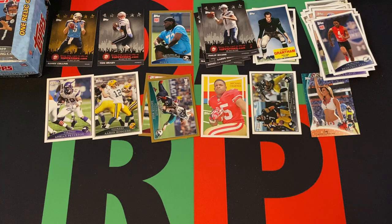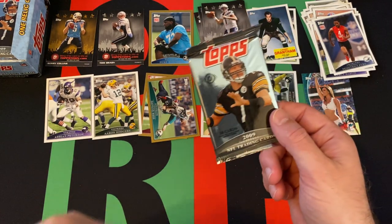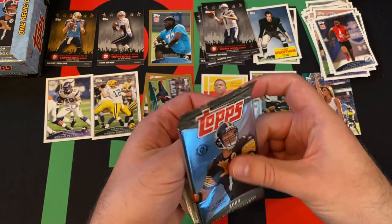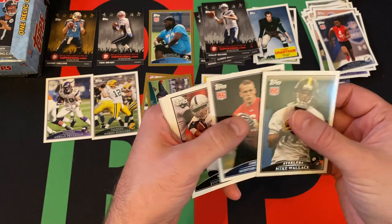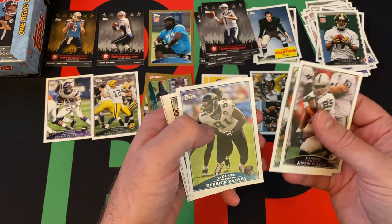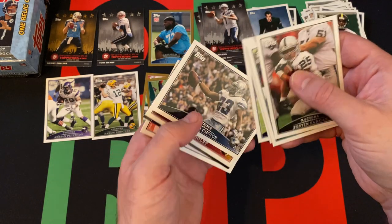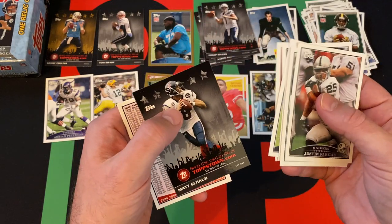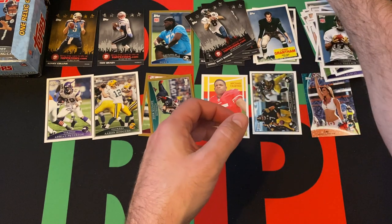We're down to the last pack for today — come back next week for another stack of packs. Cards include Mike Wallace, Austin Coley (rookies), Justin Fargus, Chad Pennington, Derek Harvey, James Farrier, Dallas Clark, Tashard Choice, Chris Cooley, Matt Shaw Topps Town, and a checklist.